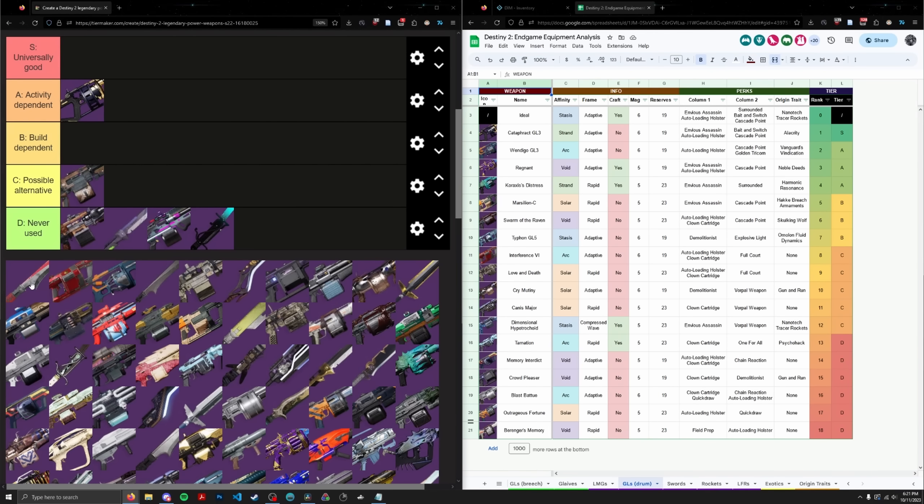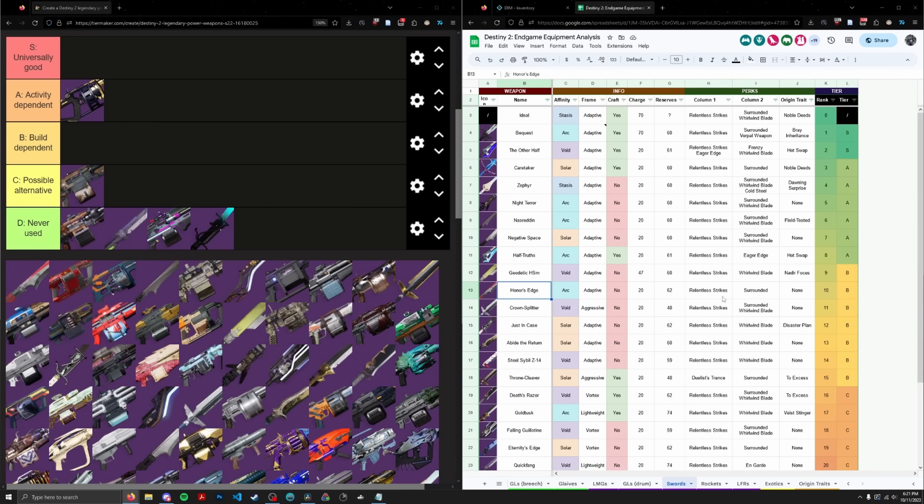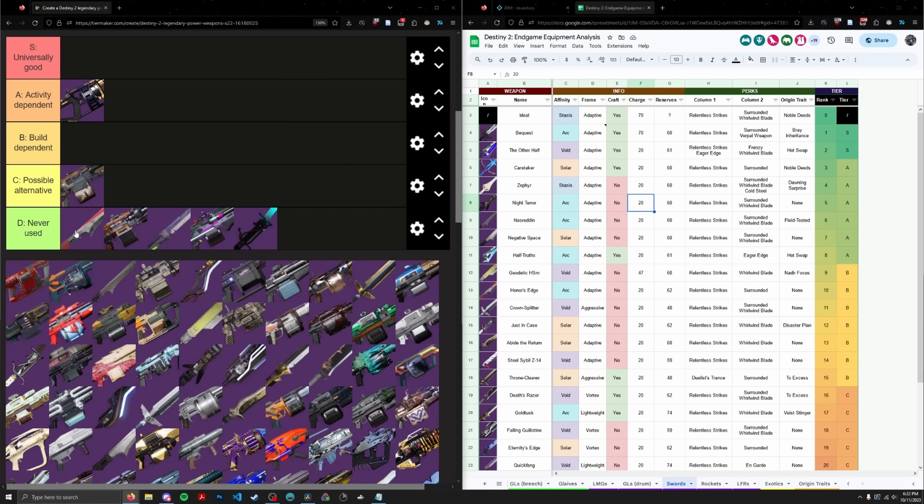Next up is Honor's Edge. The thing about swords is they're very close together in terms of viability, and you're pretty much not going to use any sword that's not close to perfect. Honor's Edge has Relentless Surrounded, but are you ever going to use this over Bequest? Not really. It doesn't have Enhanced Surrounded or increased impact, so I'm going to put it in D tier because you're never going to use this thing.